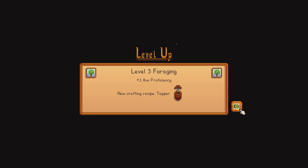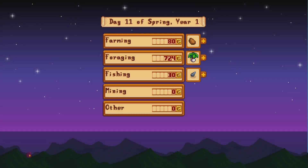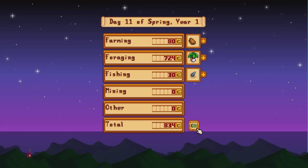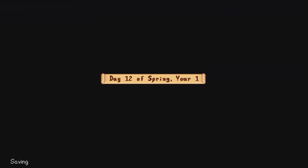With the tapper we have an unlimited supply of sap and we can make unlimited... you know what I mean. So we made 834 gold just based off foraging alone pretty much. Based - that's all I gotta say.